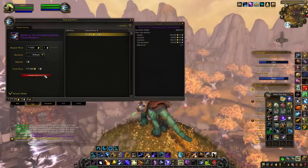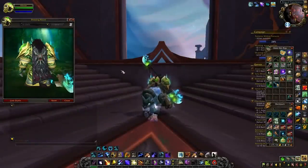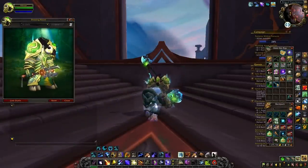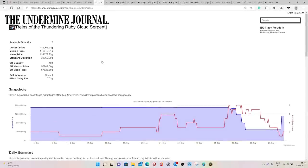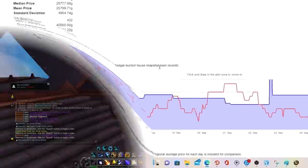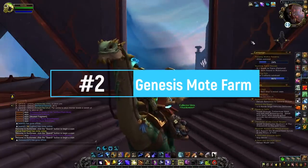While doing this farm you will also receive other items such as epic BOEs and weapons that you can sell. But of course what's really interesting is the mount itself. This mount has an average sell rate of 0.45, which is extremely good, and the value is between 57 to 67k gold on European realms and 40 to 76k gold on US realms on average.